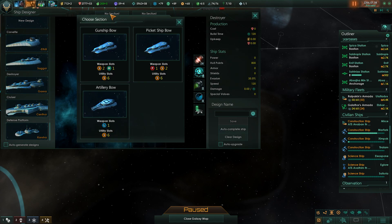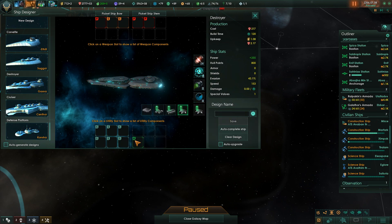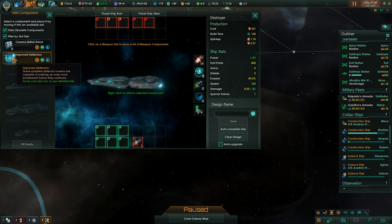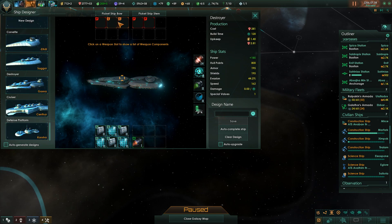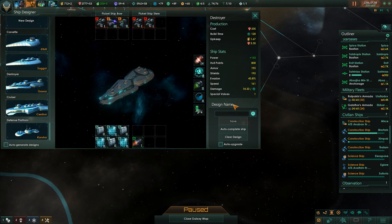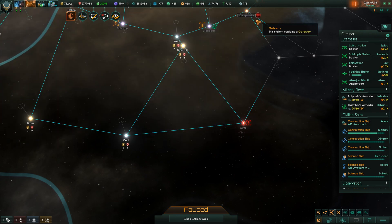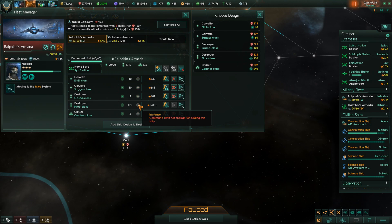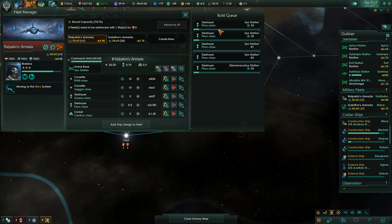Let's make a new ship design - a destroyer. We definitely want a full picket ship straight up, as picket as a picket ship can be. We want extra evasion - these are picket ships. Now for the remaining weapons, just a basic spread of weaponry. Let's auto-upgrade and save. We now finally have point defense destroyers, and that's going to be our command limit right there. Let's go ahead and replenish that fleet, and more ships will be on the way to back it up.